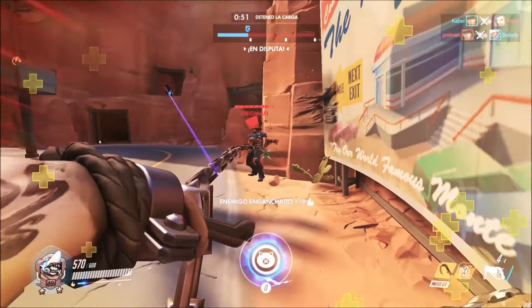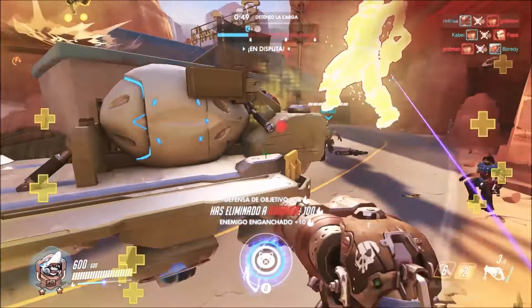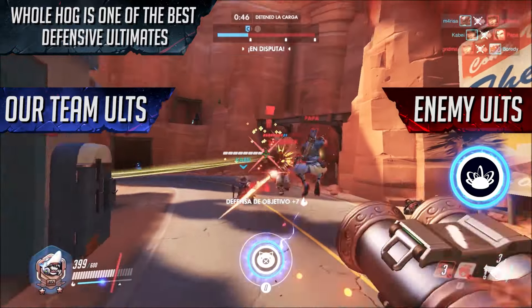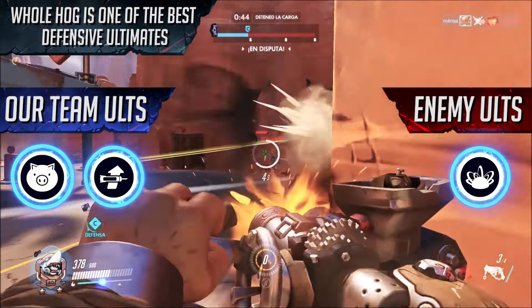Here, I am coming from respawn and unexpectedly jump around the corner, hooking and killing the McCree. As Zarya black holes my team behind me, I take the opportunity to use Wholehog and keep their team away, using nano to ensure the frags.